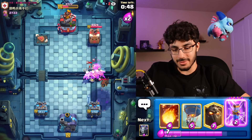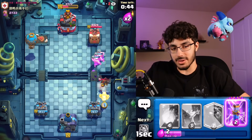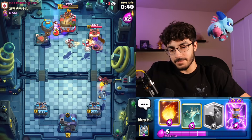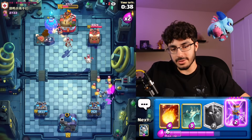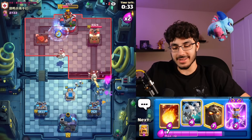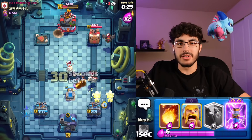Apparently this is a Lava Loon player — you could have fooled me. We go Barbs in here; he goes with an interesting Fireball. Let's go Balloon up here — he goes Mega Minion, goes Skelly Drags on the Balloon, he kind of has to... but he just doesn't. Whatever floats your boat, dude. I'm going to win regardless, so keep playing like this.